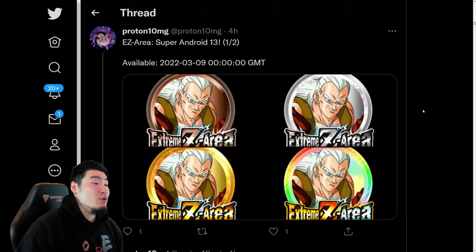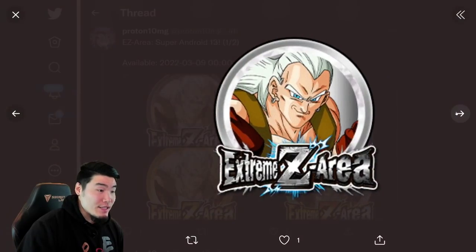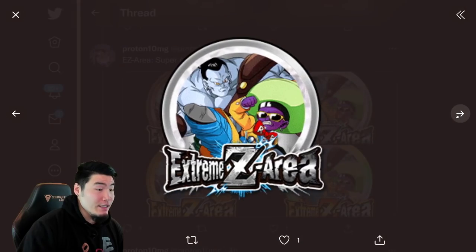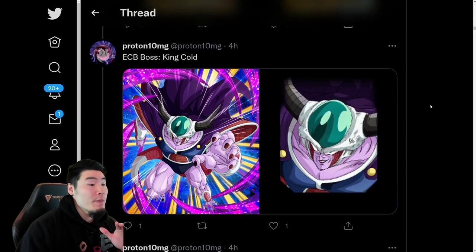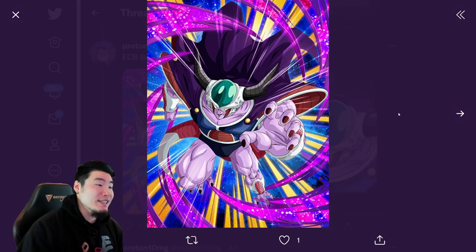And then we have some new Extreme Z area stages for the free-to-play Android 13 Extreme Z Awakening, along with the free-to-play 14 and 15 Extreme Z Awakening as well. And after that, we have a new Explosive Chain Battle boss, which is going to be King Cold — he's the next Explosive Chain Battle boss on Global.